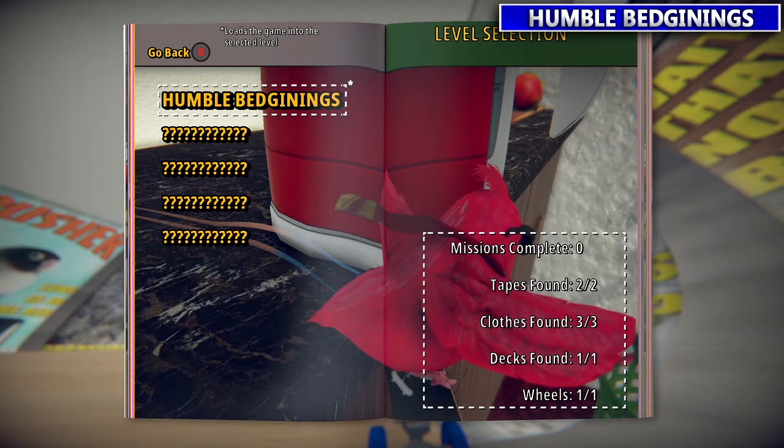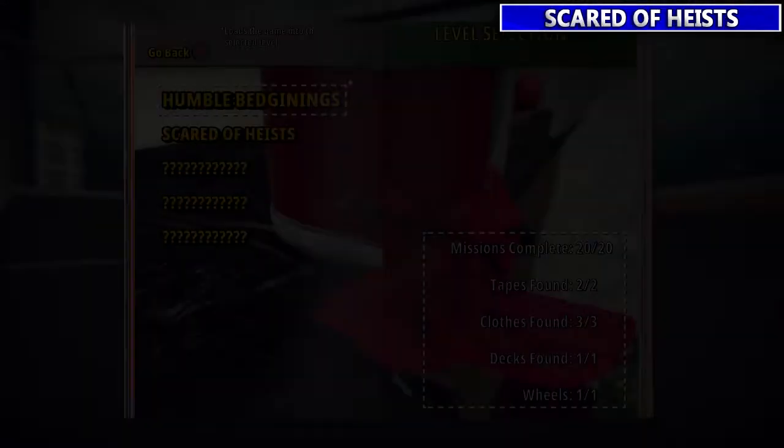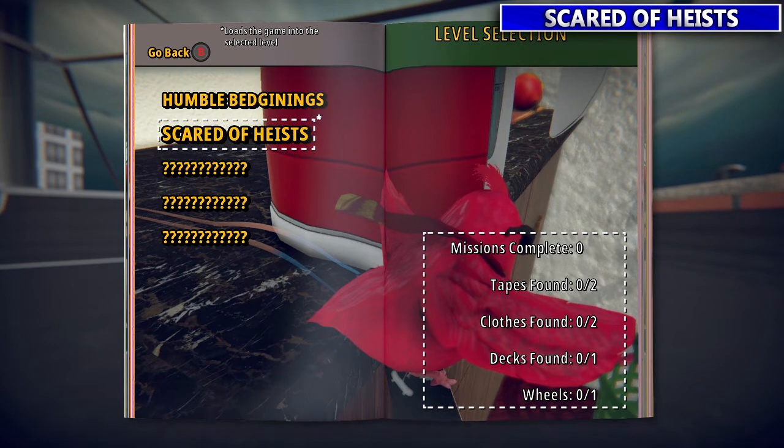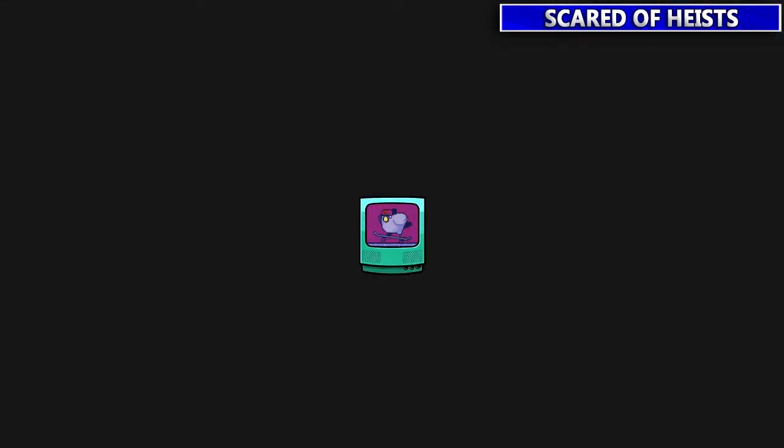That's it for Humble Beginnings. Pretty basic — that's what we'll be looking for in the other levels. If you just watch this video through all the collectibles, you'll have no problem whizzing through each level. Now let's move on to level two, Scared of Heists.